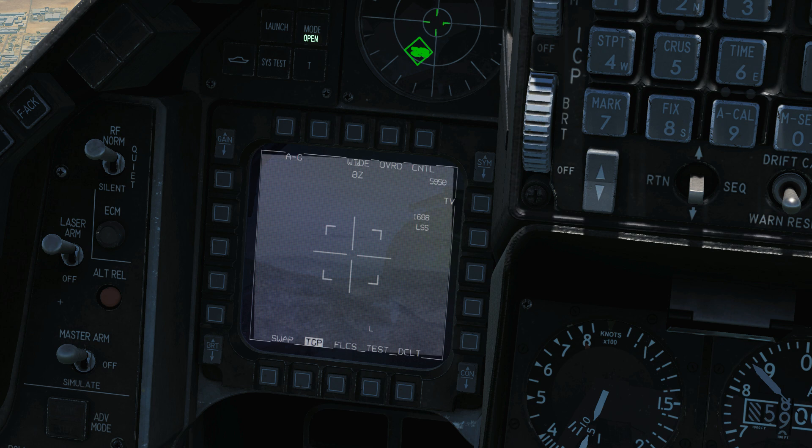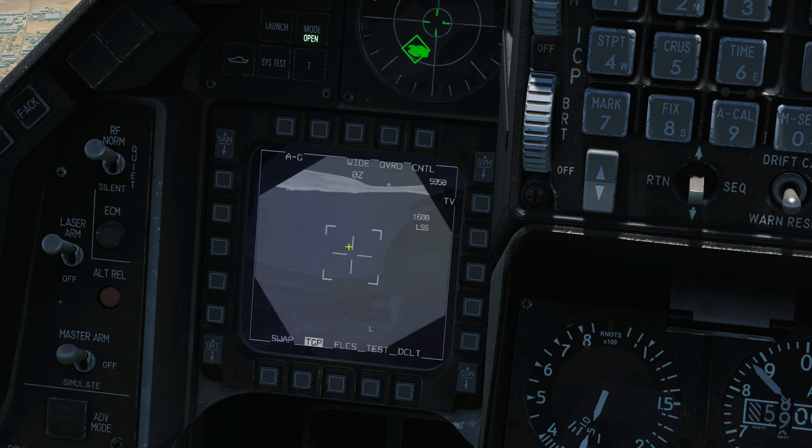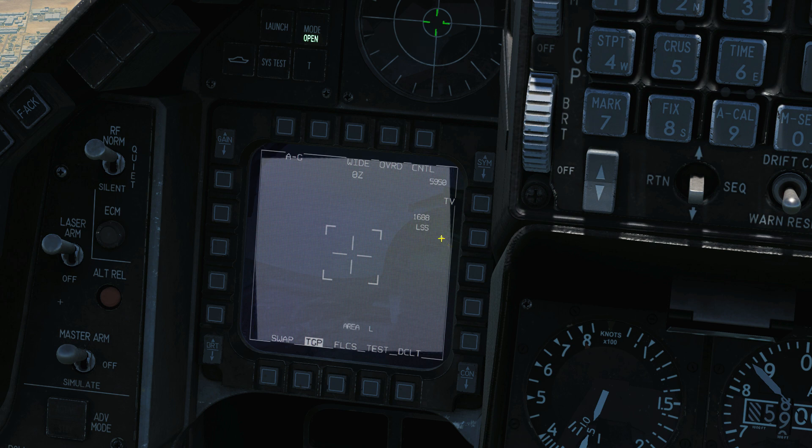From here we can move it with the RDR cursor keys wherever we want to go, within the slew limits of the sensor. We can see where the sensor is pointing in regards to its slew limits with this situational awareness cue. If I went up to the top, that is as high as it will go, and the same with the right, left, and down. It's called the situational awareness cue because by looking at it we know if it's pointing off to the right, the left, behind us, in front of us, or if it's in the middle, it will be looking directly down.